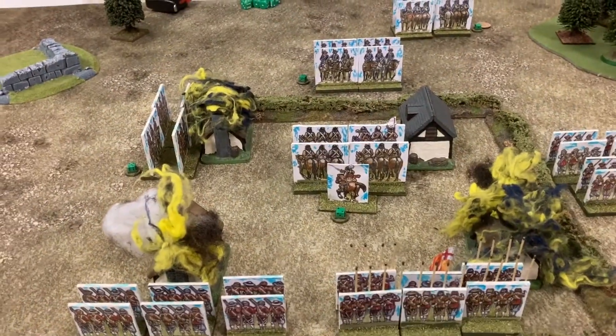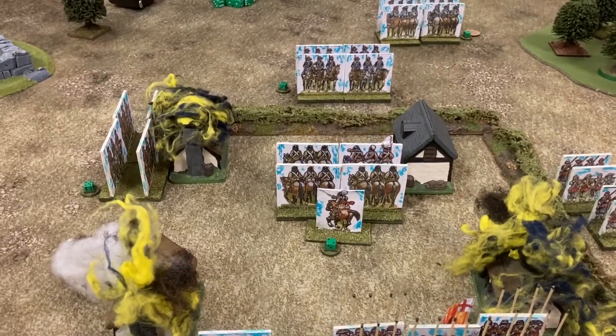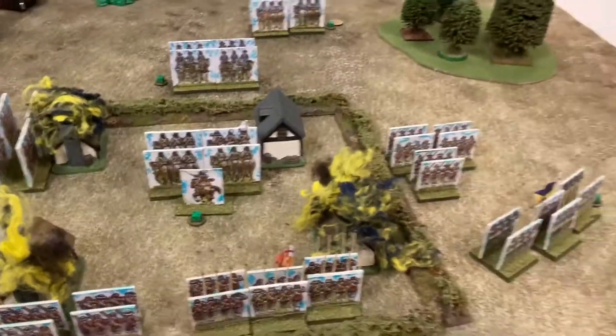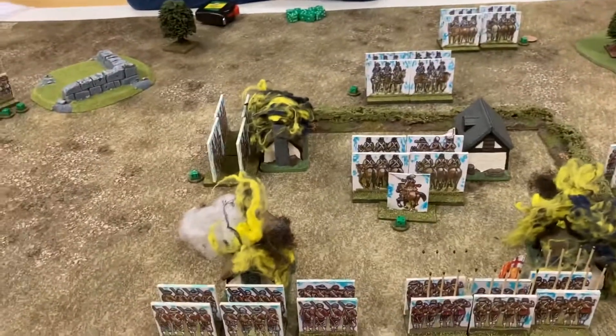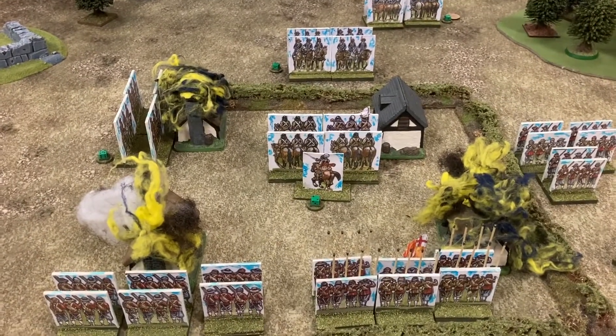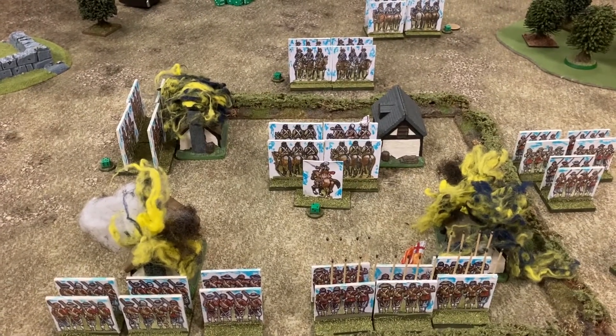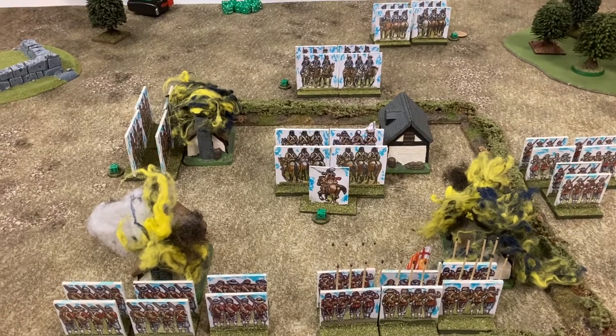End of turn ten and another building's up. I'm in contact with the final building and all the royalists have been pushed back. It all comes down to this — one dice roll to see if I can burn that final building. Going into turn eleven.